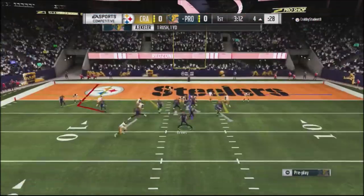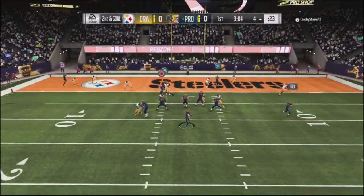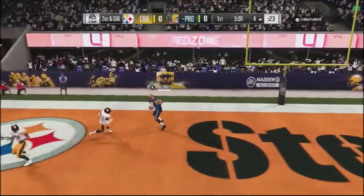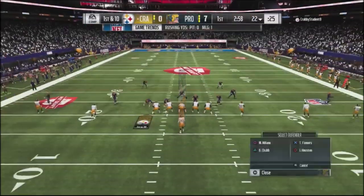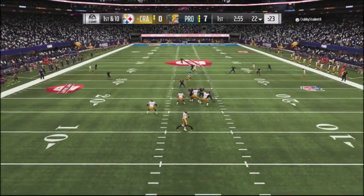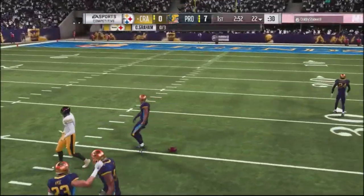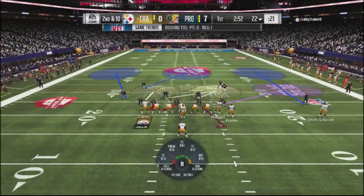Feeling pretty good about myself here. I run a nice inside zone, no-huddle into a drag route, and hit him on the back side. On the second possession, I show him kind of the same look but go into cover three — he takes a shot right up the middle of the field and I'm able to swat that ball away.